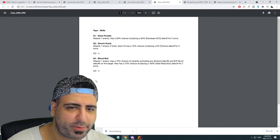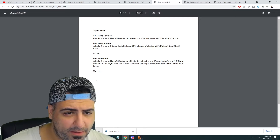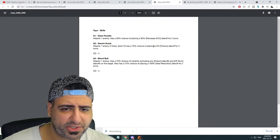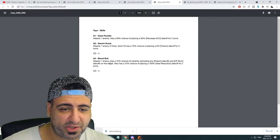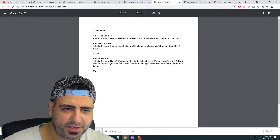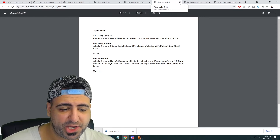Teia's skills: her A1 attacks one enemy with a 50% chance of placing decreased accuracy for two turns. Her A2, Venom Kunai, attacks one enemy three times with a 75% chance of placing a 5% poison debuff for two turns. Her A3, Blood Boil, attacks one enemy with a 75% chance of instantly activating any poison and HP burn debuffs on the target, plus a 75% chance of placing a heal reduction debuff for two turns. The commentator notes this might somewhat overlap with Ninja's kit since she's Shadowkin faction, but she's above average and a free Shadowkin champion.